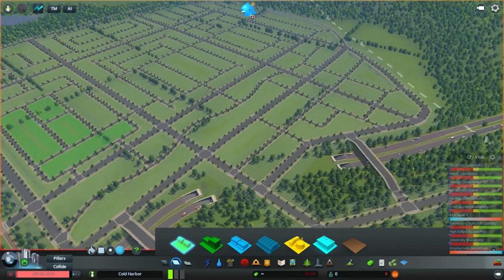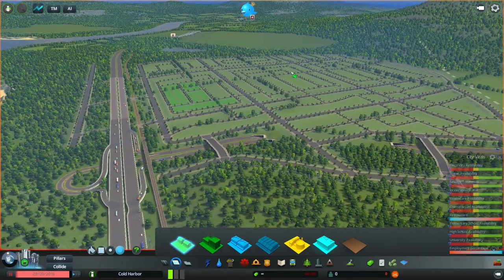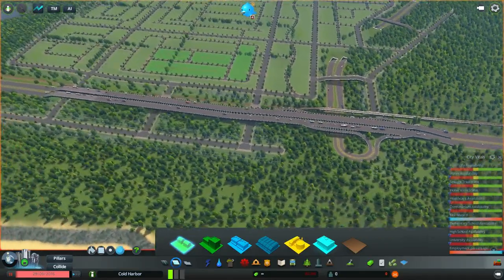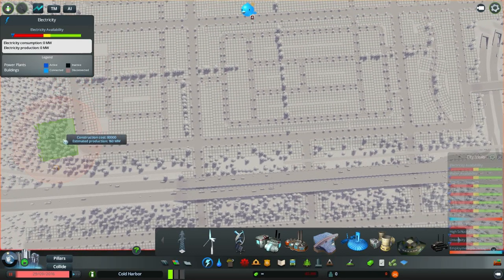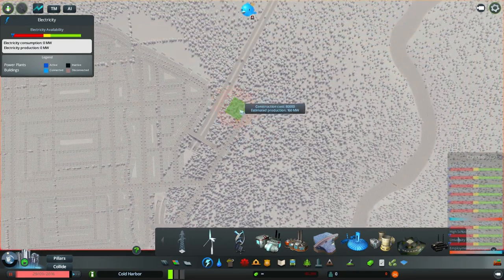So today what we need to do is work on connecting these highways, and we also need to get some power to our city. I'm going to do mostly solar power — it's easier, cleaner, and has pretty decent generation. This solar power plant generates about 112 to 160 megawatts, which should be enough to power this small town.